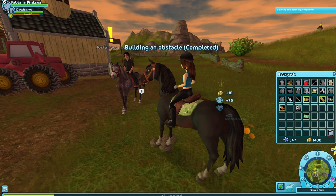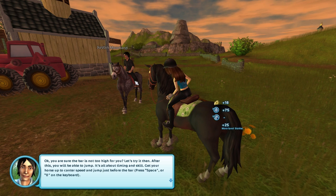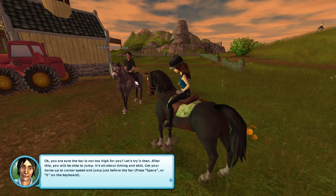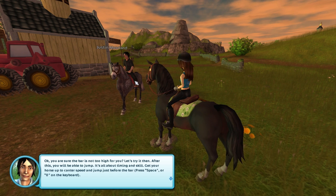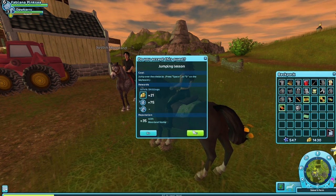Not too high for you? Justin says: 'You sure the bar is not too high for you? Let's try it then. After this, you'll be able to jump. It's all about timing and skill. Get your horse up to a canter speed and jump just before the bar. Press space or zero on the keyboard.'